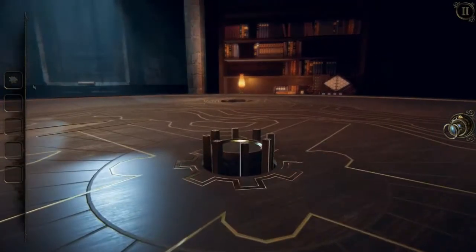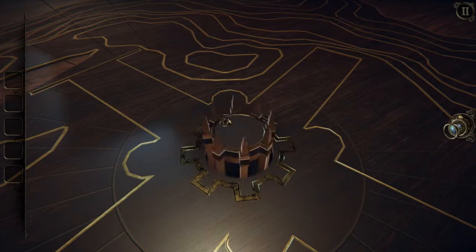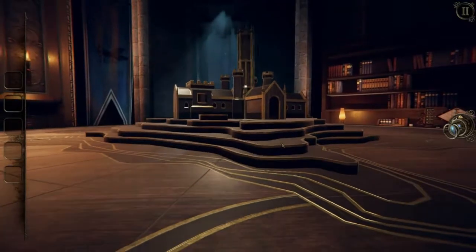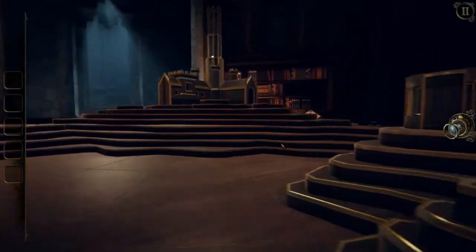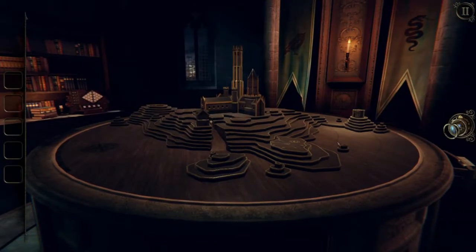The wooden gear looks like it fits in the middle of this board. Can I turn this? I can - it's like a crank. We notice the spires on the end keep extending, so we'll just keep cranking. Well, look at that - it raised up the table and we kind of have like a little miniature of the island now. So that's useful. Is there more I can do?